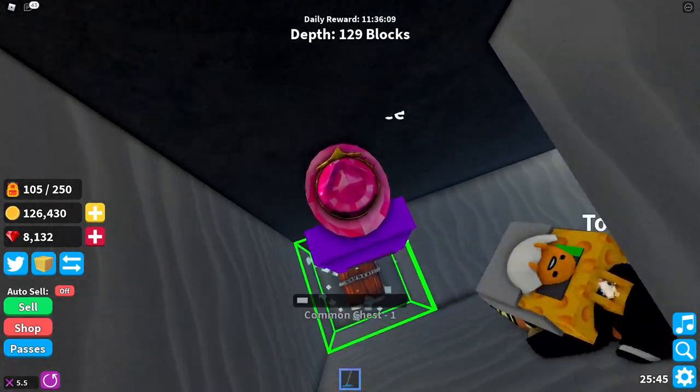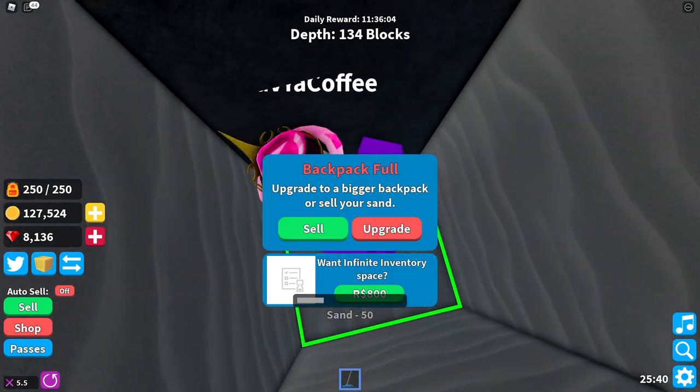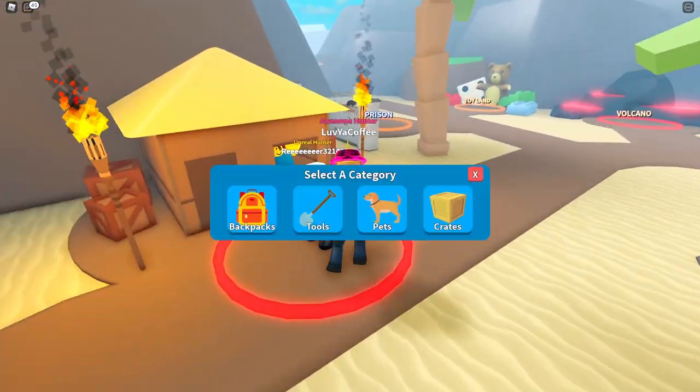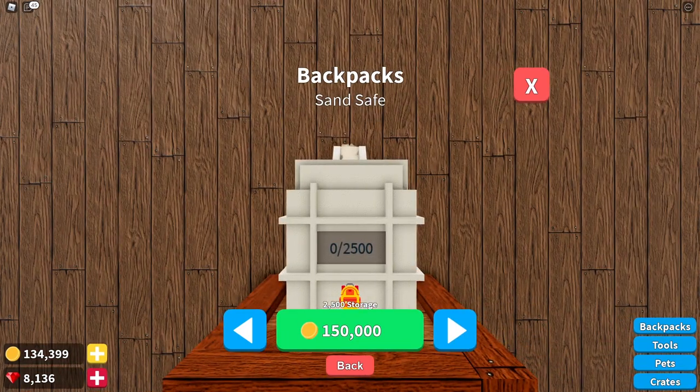Yes sir, thank you buddy! We got a lot of coins from that one chest. Oh my goodness, look how much coins we're at — 134,000! We're actually working our way up through this — this is crazy. 150,000!